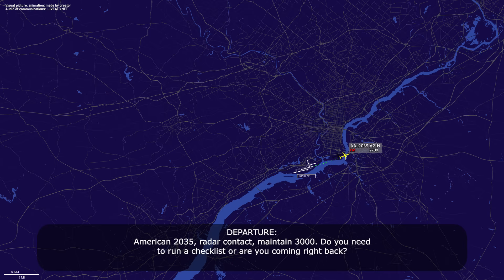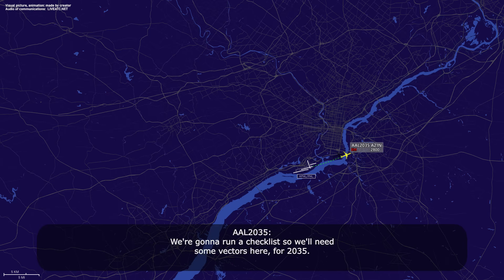Do you need to run a checklist or are you coming right back? We're going to run a checklist, so we'll need some vectors here for 2035. American 2035, turn left heading 360, and you can expect a return to runway 9 right. Left turn to 360, we'll expect runway 9 right. We'll let you know when we're ready.